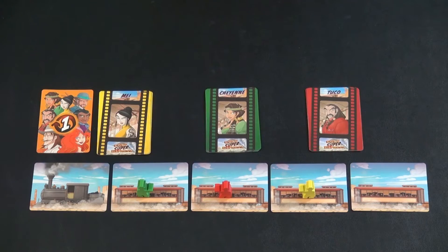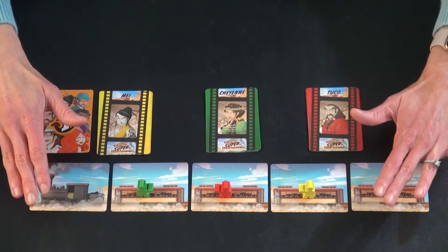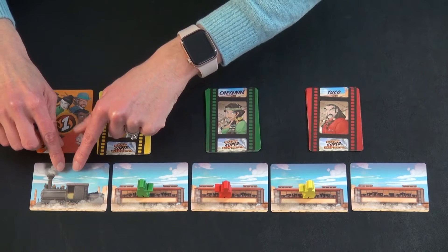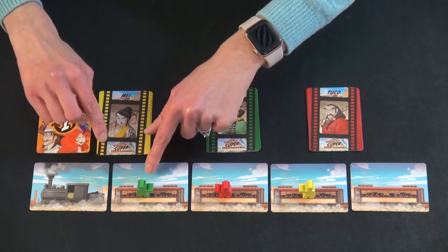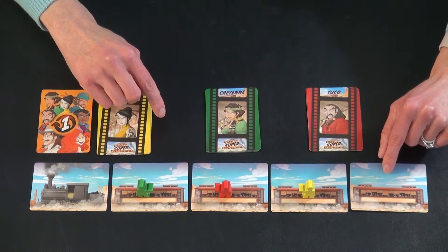The goal of the game is to be the last bandit remaining on the train. If you do that, you win. You set up by placing a locomotive in front and then one train car per player plus an additional one at the end.